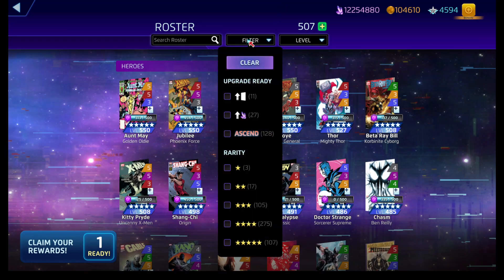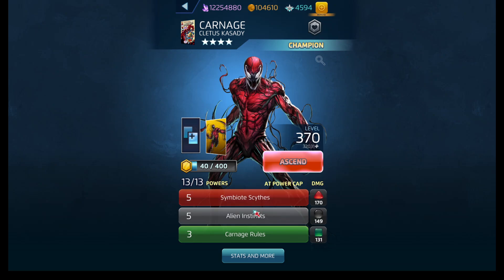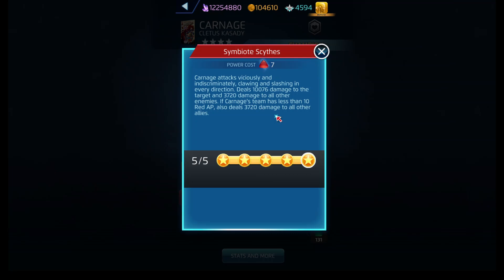His red ability is called Symbiont Signs. This costs seven red AP. It deals damage to the target, then damage to all other enemies. If Carnage has at least ten red AP, it also deals damage to all other allies. So if he has ten red AP or more, he deals damage to the enemy team. But if he has less than ten — nine, for example — then he deals damage indiscriminately, just hurting everybody except himself.